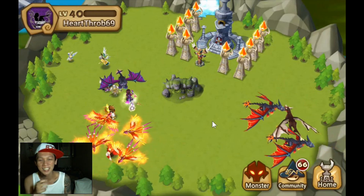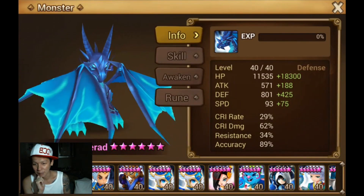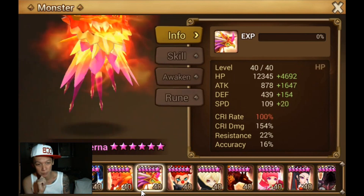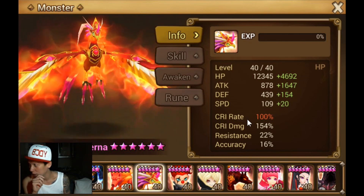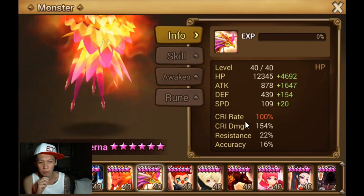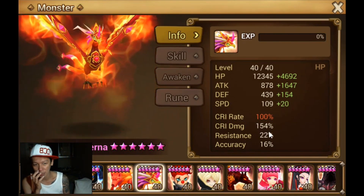So this is Ken's account — one of the highest rollers in the game. I'm thinking of this Perna here. That's 100% crit rate on this Perna itself — it's self-sufficient. Is that the correct word? Like, it doesn't require a crit leader. 100% crit rate, but the crit damage is not that high.